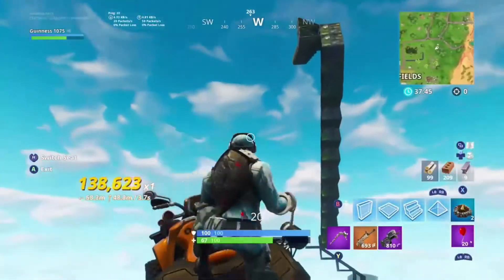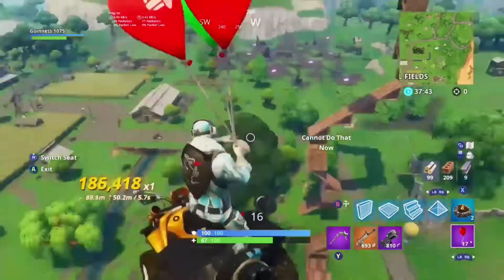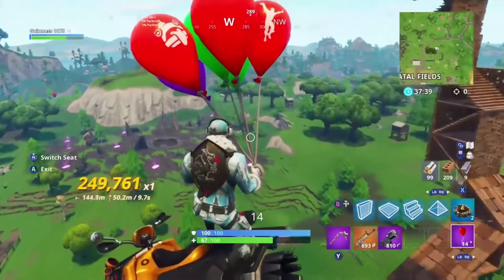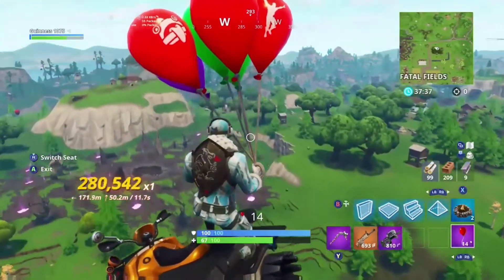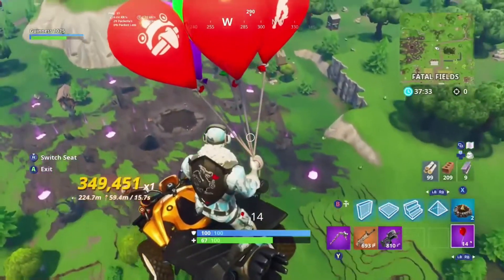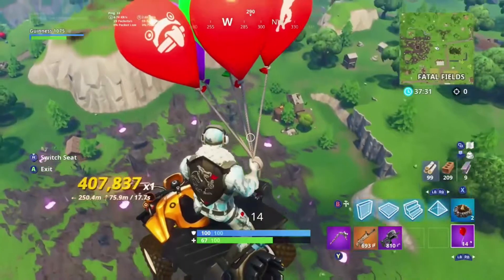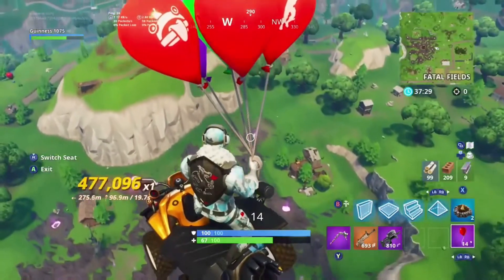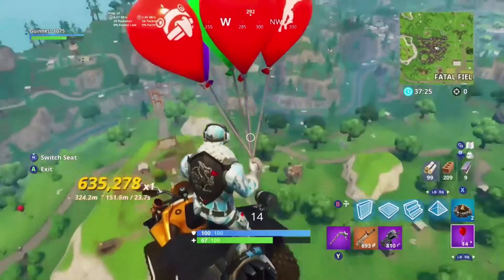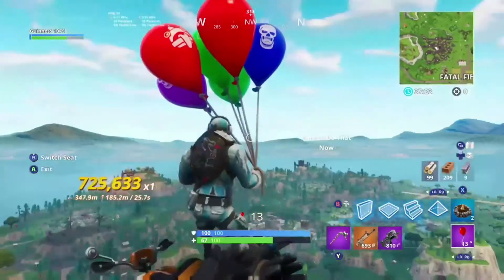Pretty much what you're doing for this quad crasher thing is fly up and start to spam balloons. You can do this with two people, which is what I usually do with my friend, but I'm just doing it solo. Regularly you'd have one person driving and one person on the back deploying the balloons. Make sure you don't boost while you're using the balloons, since the quad crasher is angled downward.